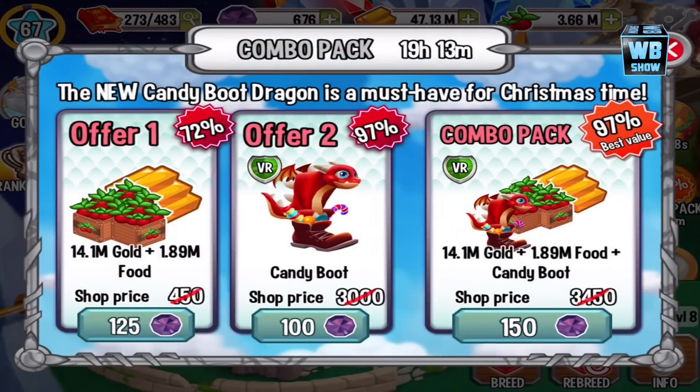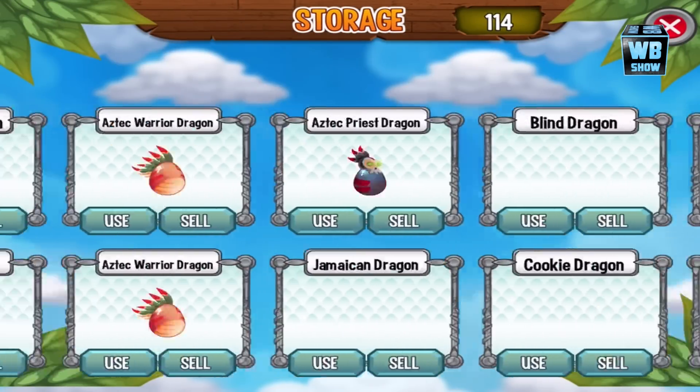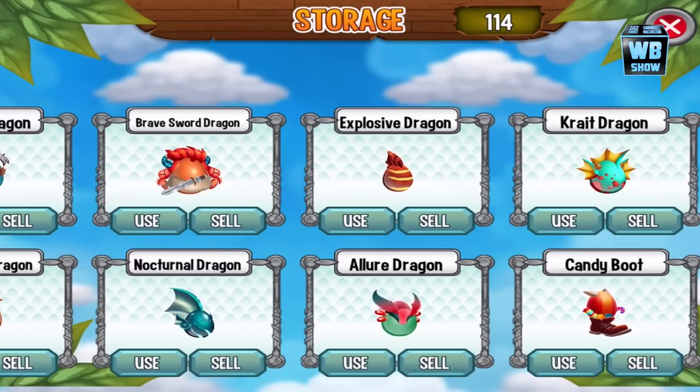What I want to do today is get the special combo pack. We're gonna get the 150-gem pack. I'm low on food and gold is scarce as well. This is the Candy Boot Dragon, which looks pretty cool. I'm really into candy — let me know if you like candies. If you like Dragon City videos, be sure to like the video and subscribe to the channel. We just bought that for 150 gems.